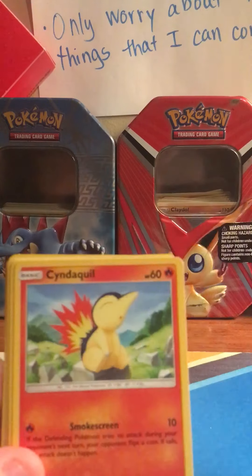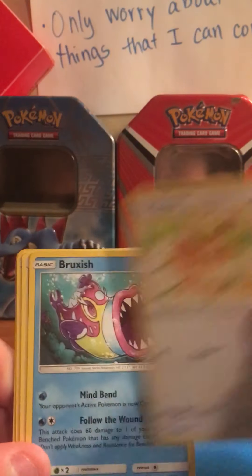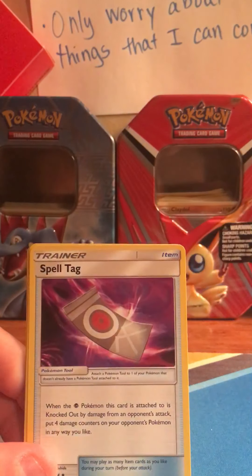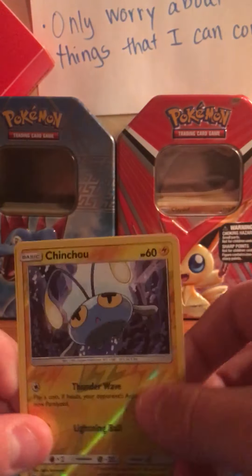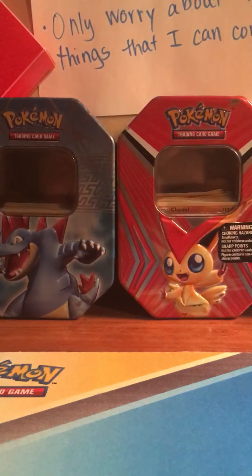Next pack: Cyndaquil, Pineco, Eevee, Bruxish, Fire Energy, Spell Tag, Cascoon, Wait and See Hammer. First holo is a Chinchou, and that's a Comet Punch. The rare is a Pyroar — not a holo.